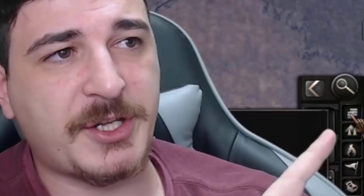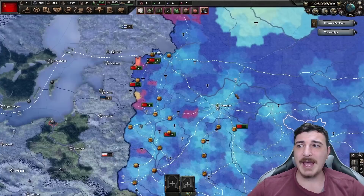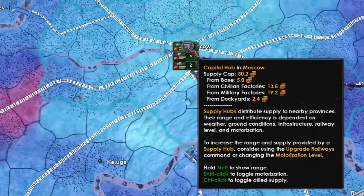You can access the supply map mode by either clicking the button on the UI or by pressing F4 on your keyboard, which opens up this map. You can deduce from the colors: blue and lighter tiles are getting sufficient supply, purple tiles are where it's starting to get bad, red tiles are extremely bad supply-wise, and yellow tiles are somewhere in the middle.